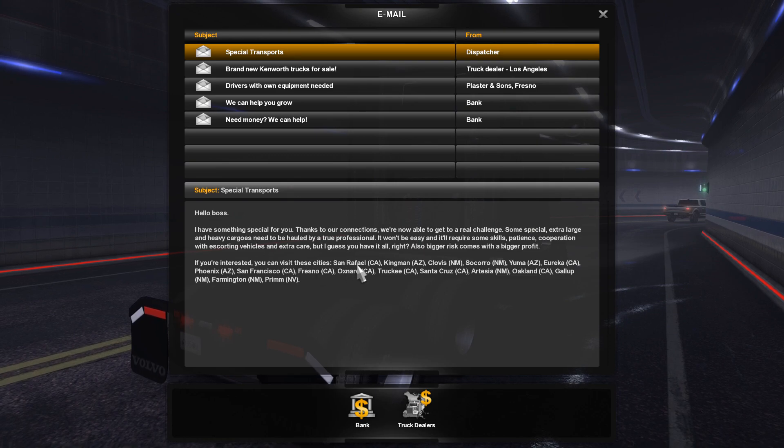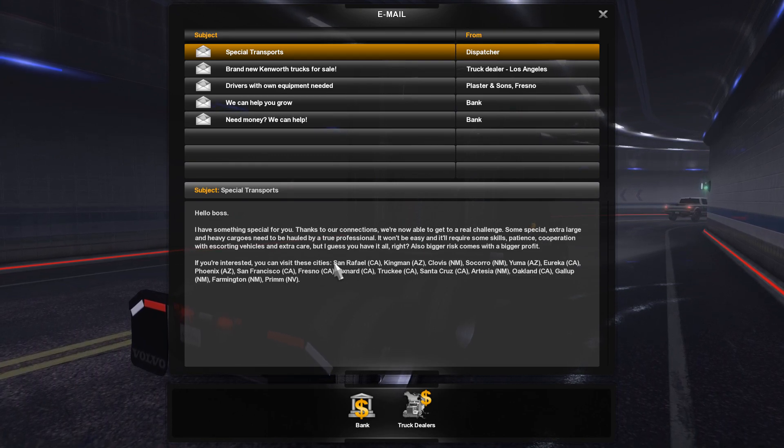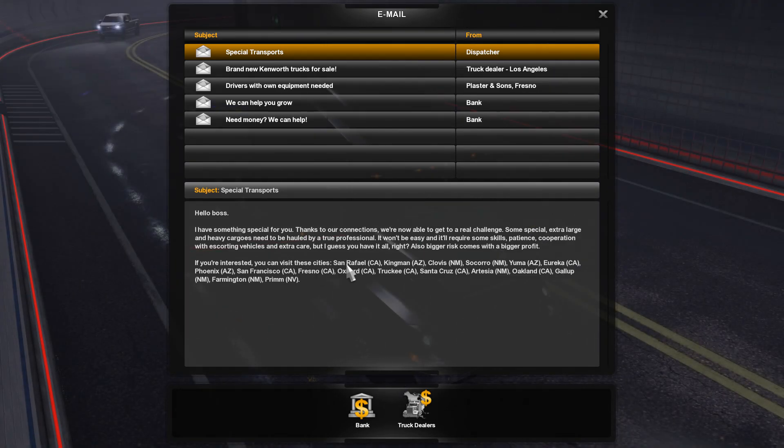First, if you go into your email after downloading the Special Transports DLC, you can see an email from the dispatcher: 'I have something special for you — connections we're not able to take a real challenge. Some special extra-large heavy cargoes needed to handle a true professional. It won't be easy, requires some skills. If you're interested, you can visit these cities.' So you can only take special transports out of certain cities.